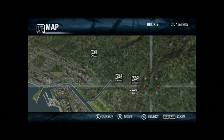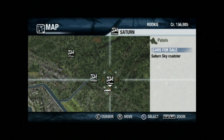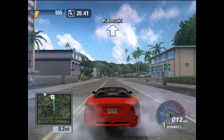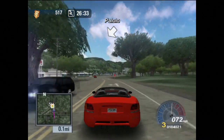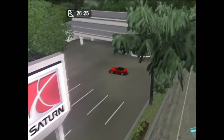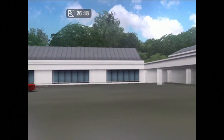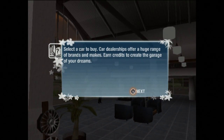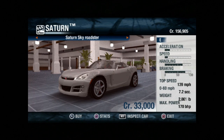We're now in downtown Hawaii and there are different cars for sale. I guess I have to select one. Let's buy the Sky Roadster. The GPS says my itinerary is being recalculated and we arrive at a Saturn dealership. This Dodge Viper wasn't giving me enough bang for my buck. What's interesting is this game really does have the test drive element — you're renting cars and going to dealerships.